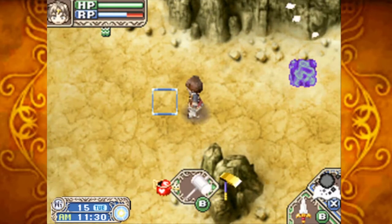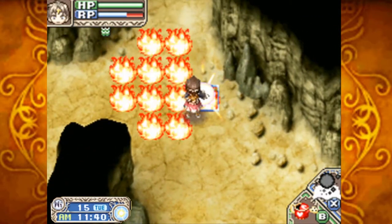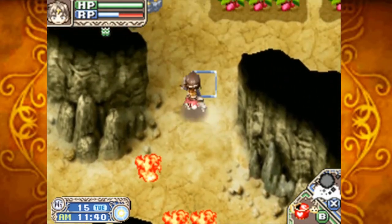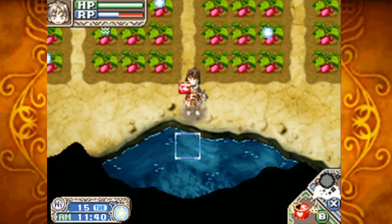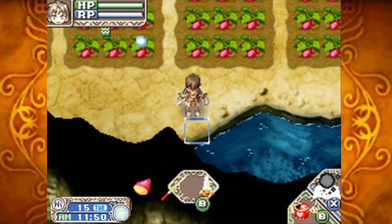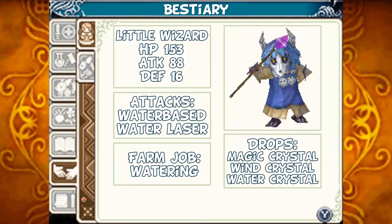There we go. I'm gonna hope I have the water to do this. We energized myself. The Little Wizard: HP 153, Attack 88, Defense 16. Its attacks are water-based and you can use the spell Water Laser. Should you tame it, it'll water your crops for you. Should you defeat it, it can drop the magic crystal, the wind crystal, or the water crystal.